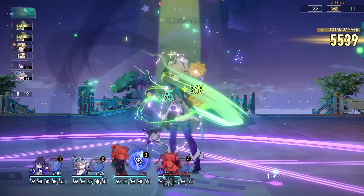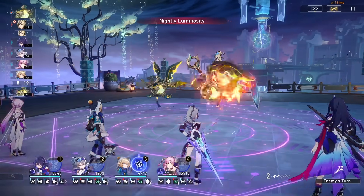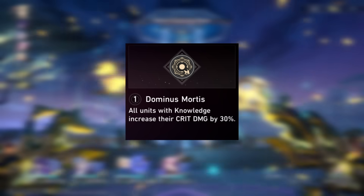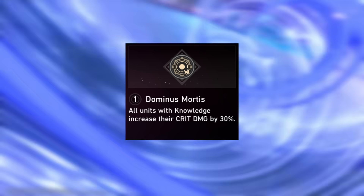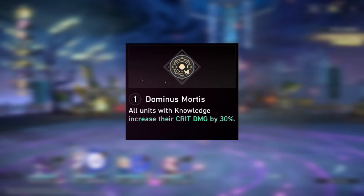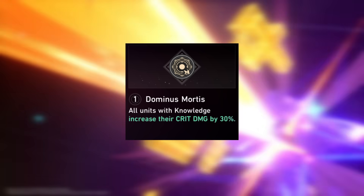Fuxuan's Eidolons are not at all required for her to be a fully functioning solo sustaining character. But if you're looking to invest more in the up-and-coming Pink General, her E1 is definitely the one to look out for. Unlocking E1 adds a new effect to her Knowledge buff granted by her skill, adding 30% crit damage to your entire team while her Matrix is active. When combined with the existing 12% crit rate boost, this further pushes her bonus harmony abilities and team support.